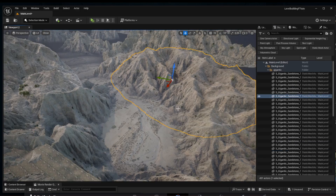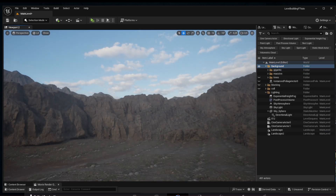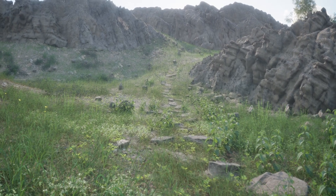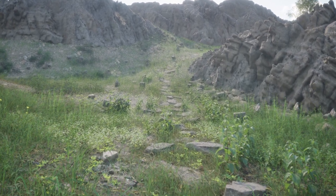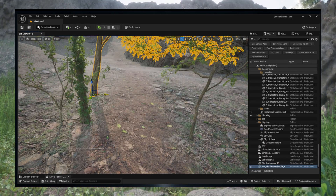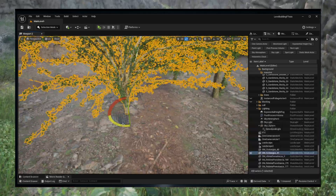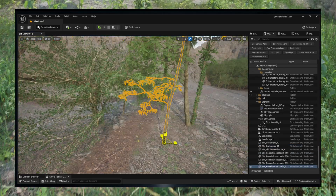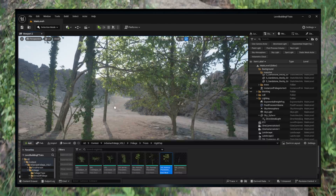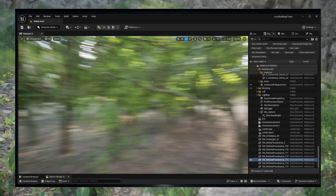For the background, I placed large distant mountains to create a natural vista. They help frame the scene and guide the eye. After setting up the cliffs and mountains, I started placing the trees. I see trees as the main shapes for the viewer's eye, so their position really matters. I placed them by hand instead of using any automated scattering, because this way I can control the composition and guide the player's attention. The goal was to make every main angle look balanced and natural without random clutter.